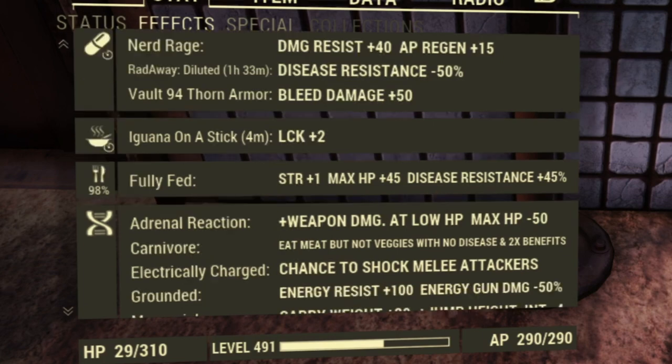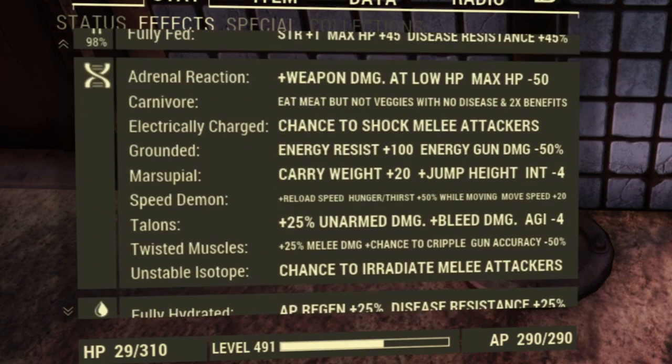Now let's see my mutations. I do have a bunch of mutations: Adrenal Reaction, Carnivore, Electrical Charge, Grounded, Marsupial, Speed Demon, Talon, Twisted Muscle, and Unstoppable Monster.